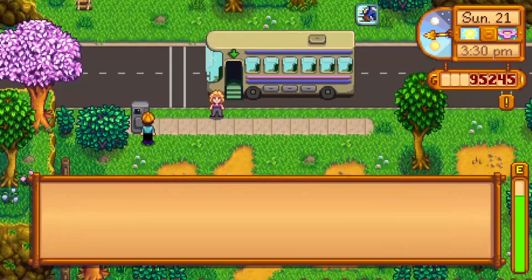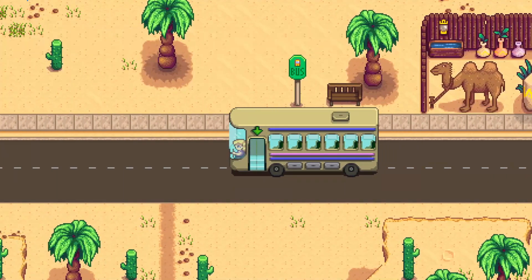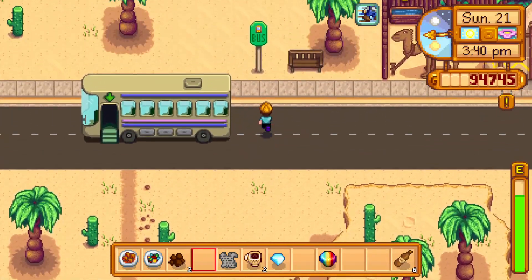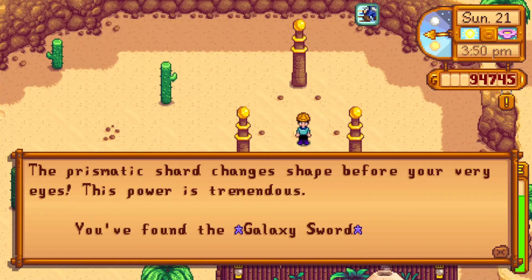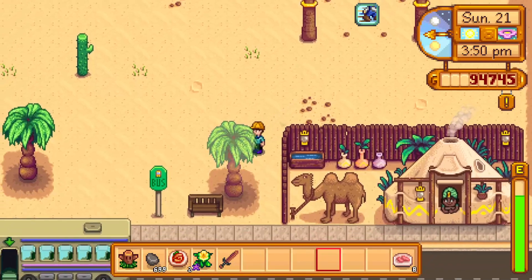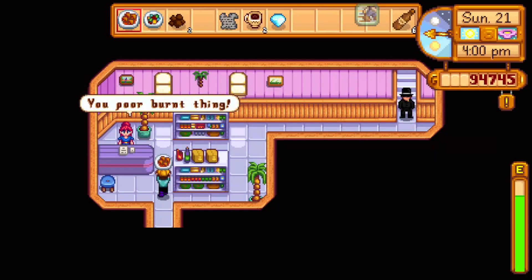Let's head to the desert for 500G — onto the bus we go. I probably should cut down those trees when I get back as more wood is going to be very handy. First, let's sort out this: stand between these pillars with the prismatic shard, a big sparkly cutscene, and the galaxy sword is mine. 60 to 80 damage — it's quite a beast of a weapon. Unfortunately, unlike some of the other weapons like the Dark Blade which has a vampire ability that leeches life off things, but we'll see. Have a diamond.